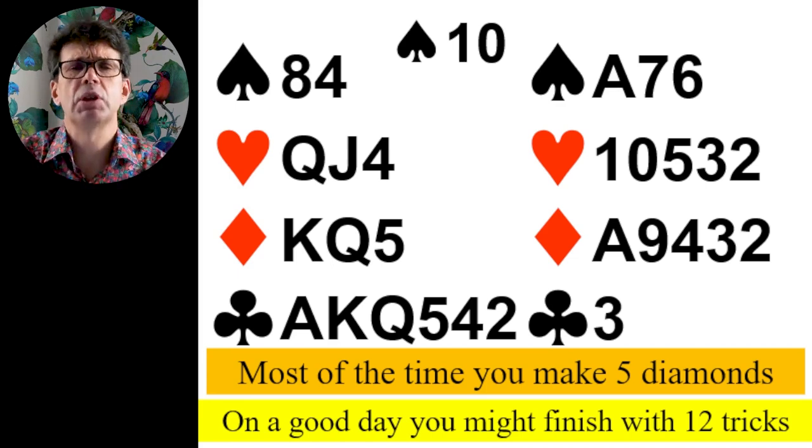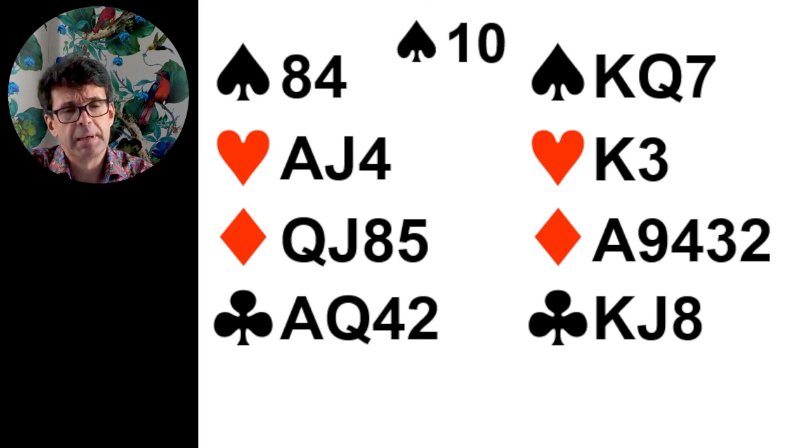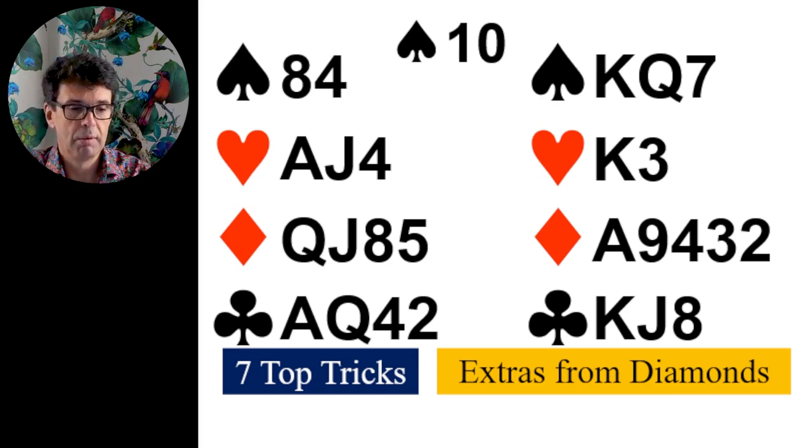Okay, so that was the first hand. Let's have a look at the second hand. Simple auction: one no trump, three no trumps. This one was sent in by Angela Gilbert. I'll show it on Q+, but let's analyse it first on the PowerPoint. You get the lead of the ten of spades. It's possible north has the ace of spades, but north doesn't turn up with it — so you're only going to have one stop in spades. Seven top tricks again: ace, king, queen, jack of clubs — all winners — plus the ace of diamonds and ace and king of hearts. So that's seven top tricks. Are you going to make more? Yes, from diamonds.